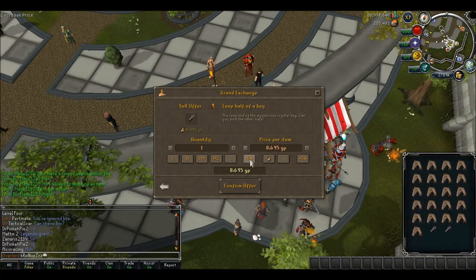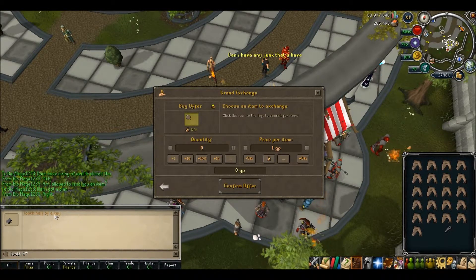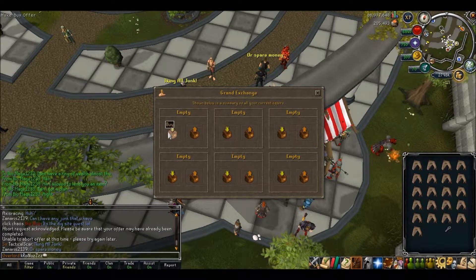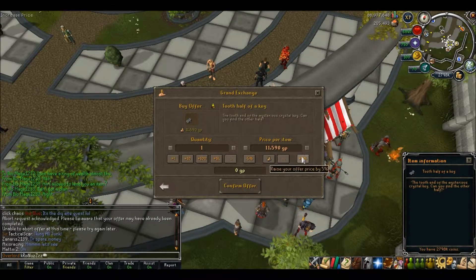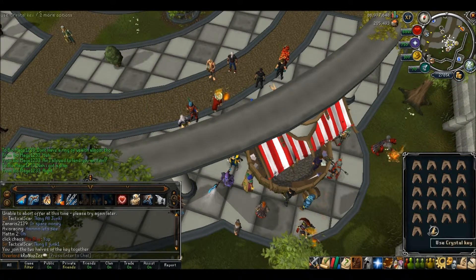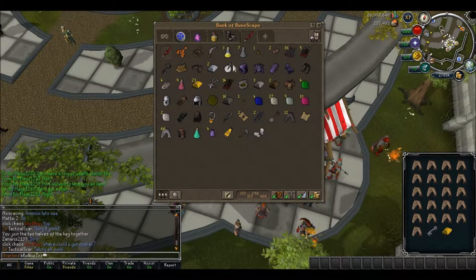All right, I'm going to put this in the sell slot. There we go — buying a tooth half. It's a bit more expensive but whatever. Bought the tooth half, there we go.